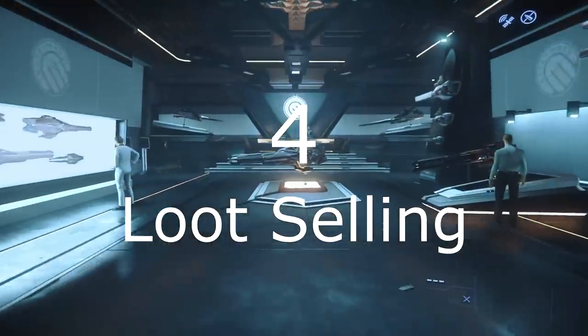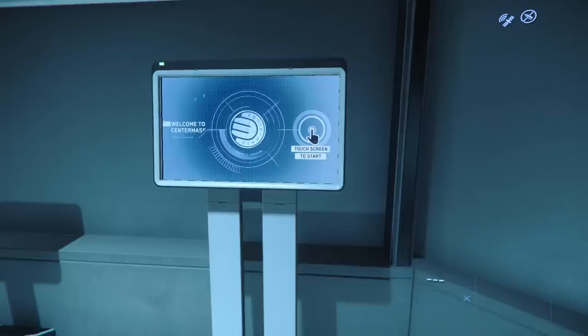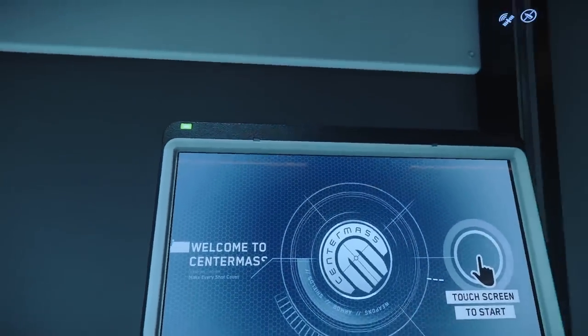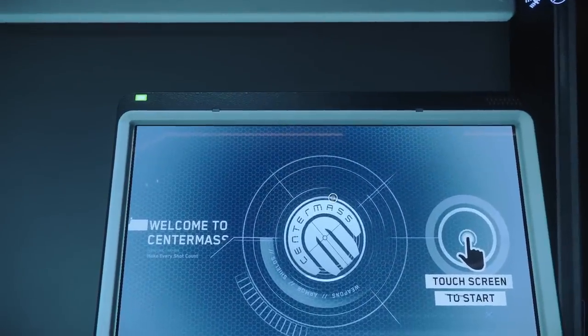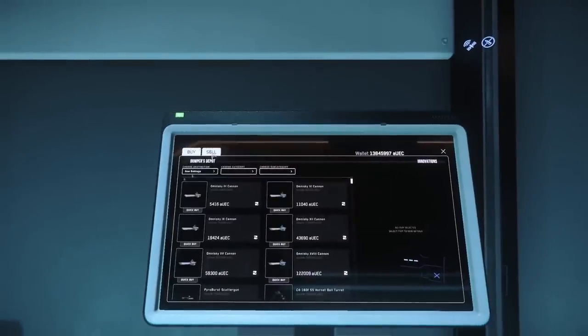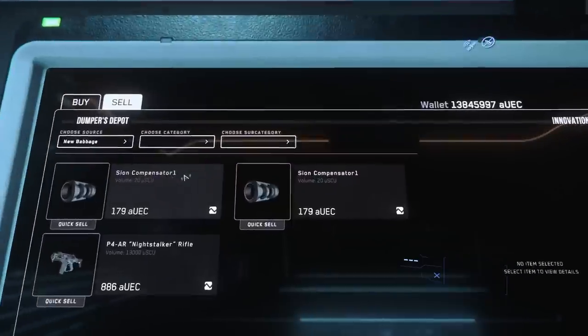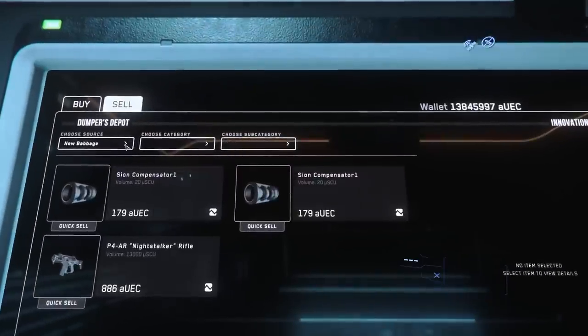Number four, loot selling. This is a major impact as it literally opens up a side career path as a scavenger. Shops will only buy the same merchandise as they sell — no selling armor at a gun store, for example. Beyond that, they will also need to sell the same category of merchandise. In other words, if they aren't selling rocket launchers, they aren't buying rocket launchers.